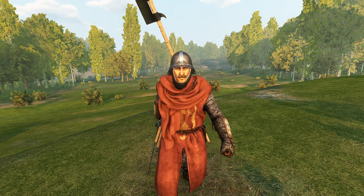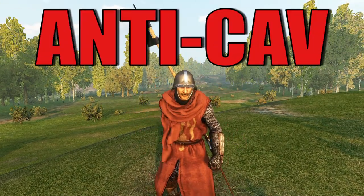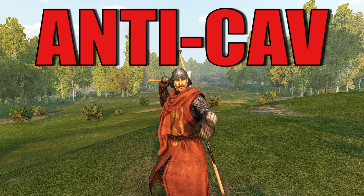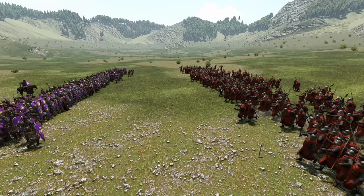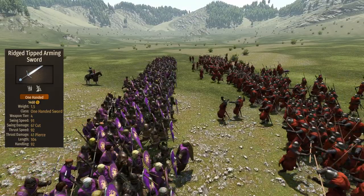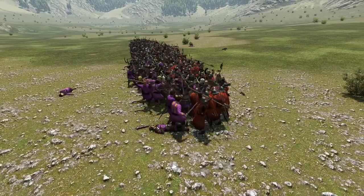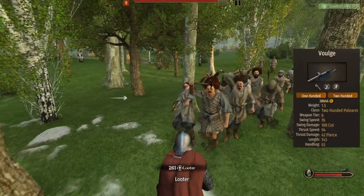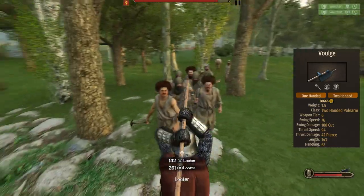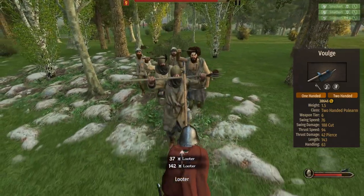As the only shock troops worth mentioning of Blandia, the role of these guys is to kick the low tiers to the ground and act as anti-cavalry while doing so. The most iconic piece of achievement of the Vulgier is the Vulge, a mighty swingable polearm that brings 76 speed, 188 damage, and a reasonable length of 143.